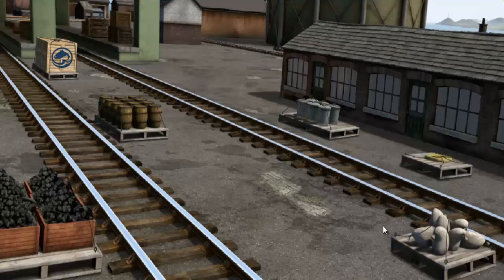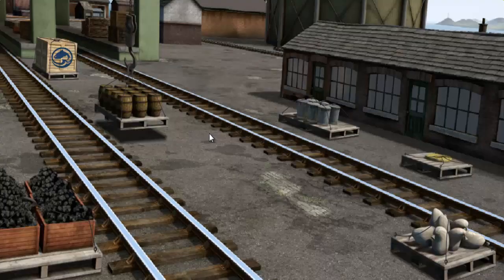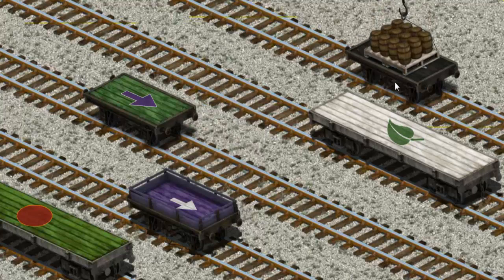It's a busy day at Brendam Docks. Thomas and his friends have many deliveries to make. Salty must deliver the water barrels to the steamworks. Show Cranky where the water barrels are. That's it! Let's lift and load. Now the cargo must be loaded. Show Cranky where the black flatbed with the picture of a blue ice cream cone is. You've found it!